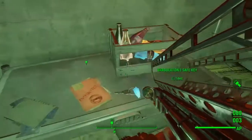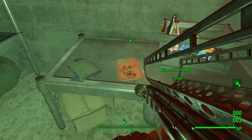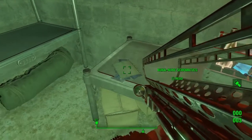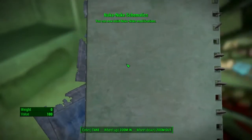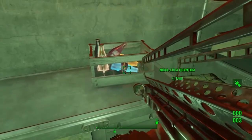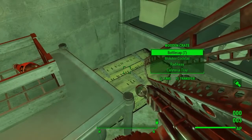There are your three Nuka nukes, and there is the Bradburn safe key. There's a Nuka Cola formula right there, which you can give to Sierra as a little prize for doing all of this with you. There are the Nuka nuke schematics as well, so now you can build modifications and actually craft the ammo. All in all, just a generally nice loot room with a load of extra Nuka Cola samples and a couple of other bits and bobs to pick up.